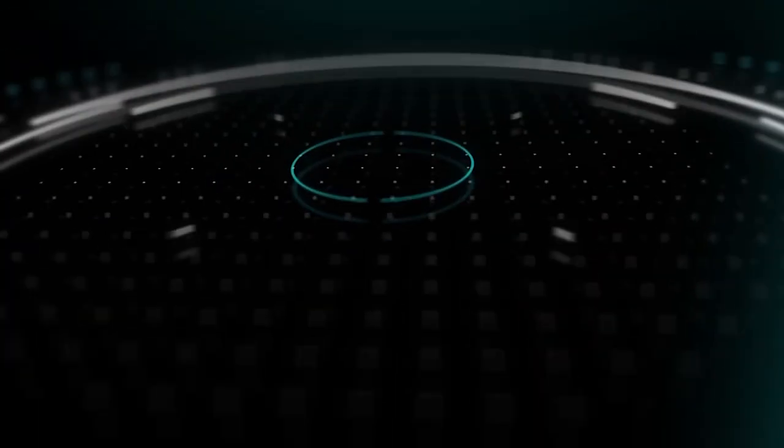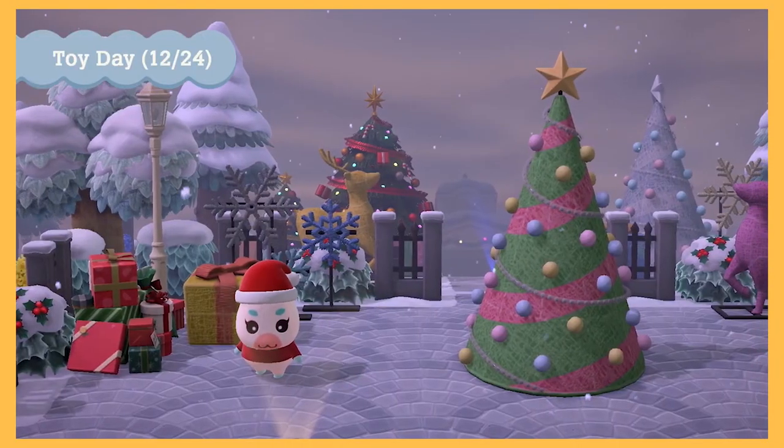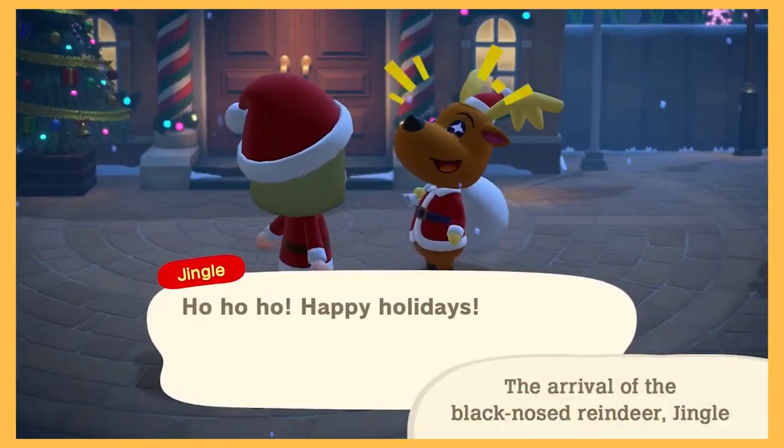Holy f**k, I can't believe I spent five hours trying to figure out how to get a complete Santa outfit when I didn't even need it. Hey, I'm Super Senpai and oh my god, I am so pissed off still. In Animal Crossing, we had a new update and the new update is still locked unless you're watching this video on December 23rd — technically then it won't be locked in Australia or stuff like that.